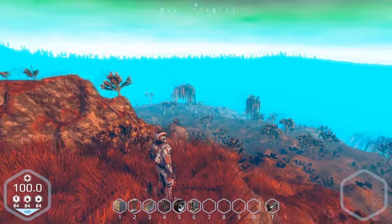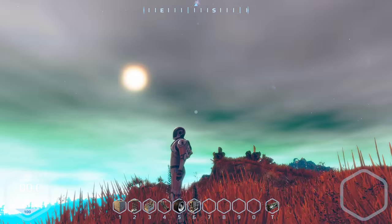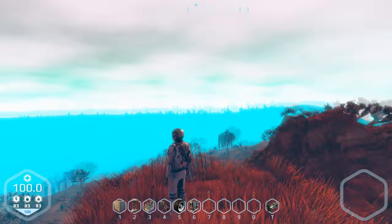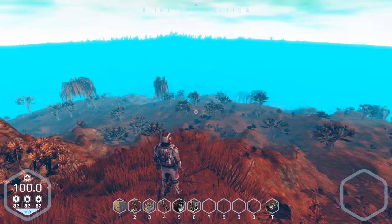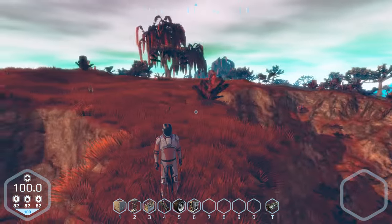You have the full-on planet exploration, you can build some vehicles, you can explore planets created by seeds. It looks like a bit of a storm is blowing in here. We have some sort of limited biome support, we have terrain, we have life forms — well, we have flora, we do not have fauna.